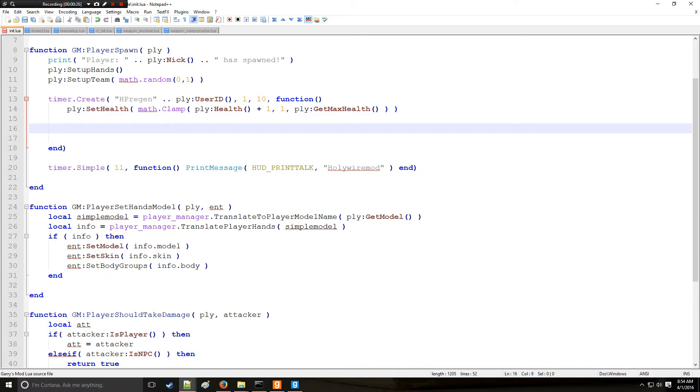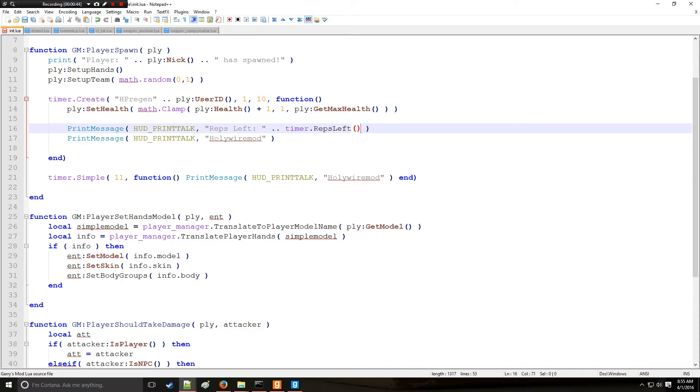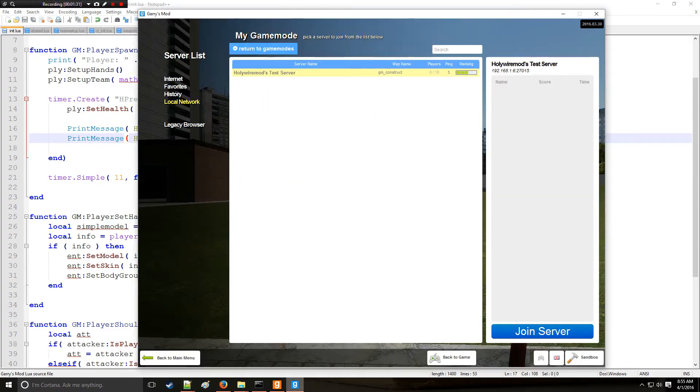Let's explore a couple more timer functions. We can count how many repetitions are left using timer.RepsLeft(), concatenated with the timer's identifier. We can also get the time until the next repetition using timer.TimeLeft() with the same identifier. Generally it will return a value close to one second, though there may be a slight delay.